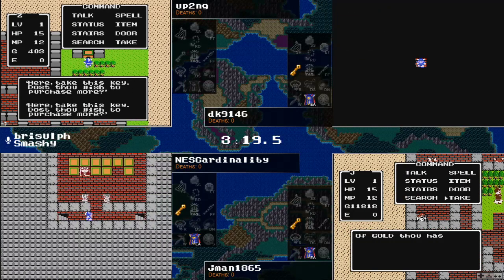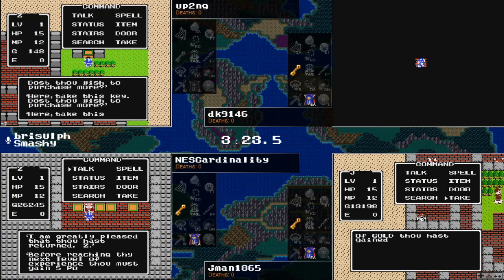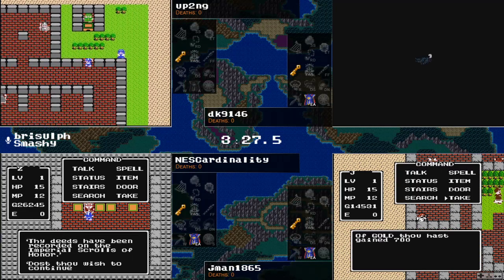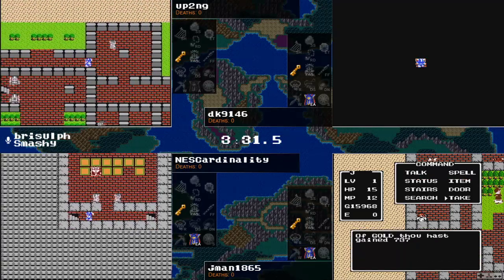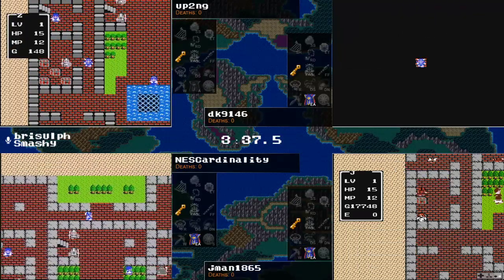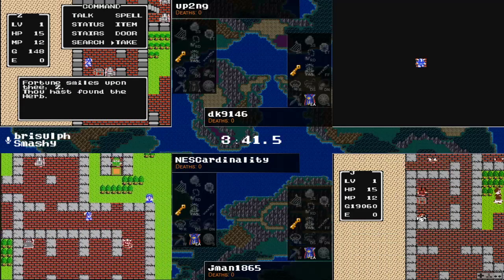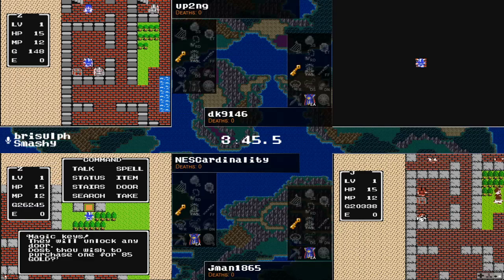DK finds a nothing burger, then finds a club, which is actually a torch, so that can be used to deal some damage. In this version of the randomizer you can throw torches for six to nine damage and fairy waters for about the damage of a Hurt spell. Druid Lords are after DK pretty hard right now in the dark. NEScardinality is leaving the castle, going to check out what's downstairs, which was actually Mountain Cave.